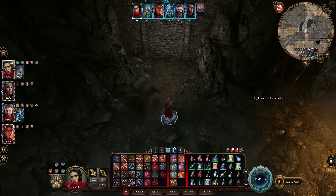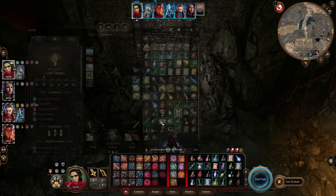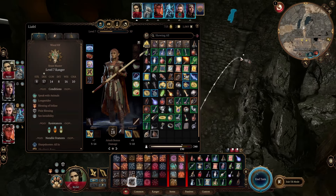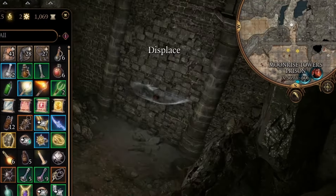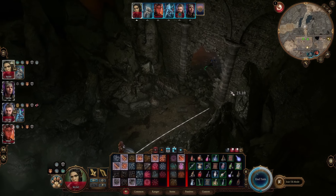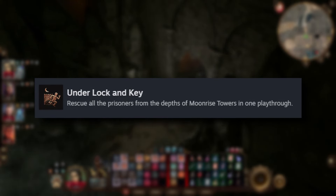Once you have cast darkness on the front of the cell, switch back to your bombardier and lob it at the wall, which should blow up easily and the people inside will take the opportunity to dash away. Repeat this process for the other cell and there you have it — zero combat required to get this achievement, saving everybody and clearing out the prison.